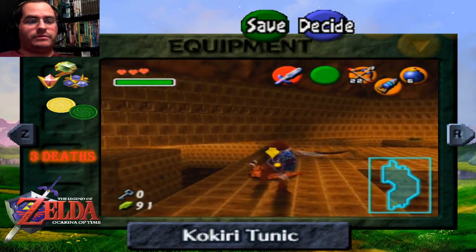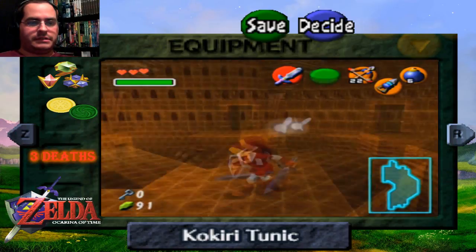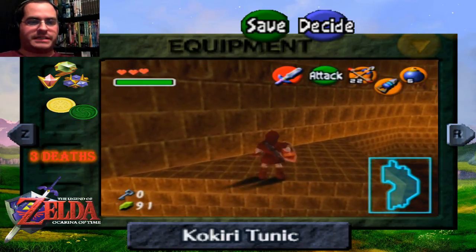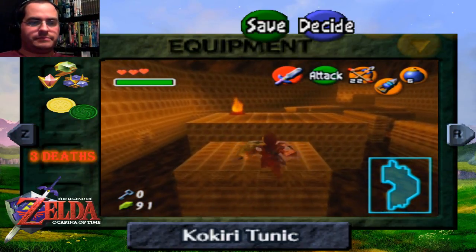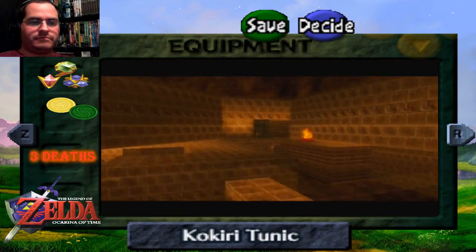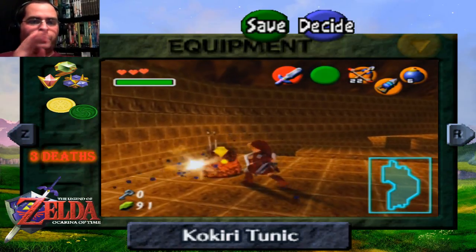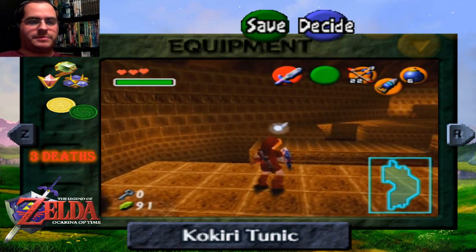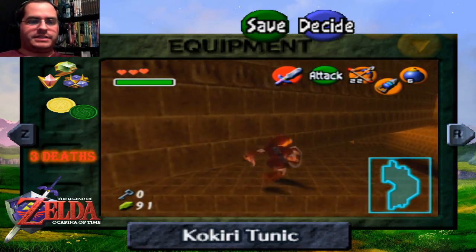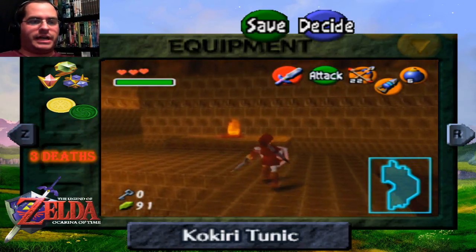Possibly more Gorons to save. There are quite a few places to go to. I was right — there are actually four Gorons to save in this particular room: two on the bottom floor, one on the top floor, and one you can reach through a passage that you can bomb. We'll get to that fourth one in a second.